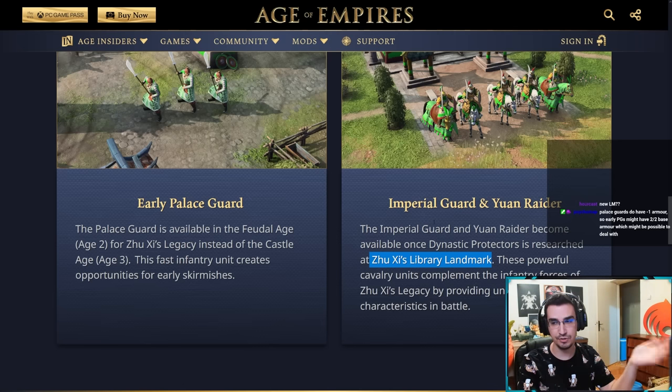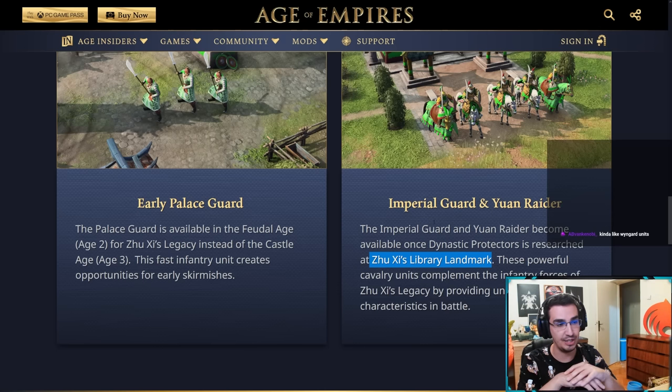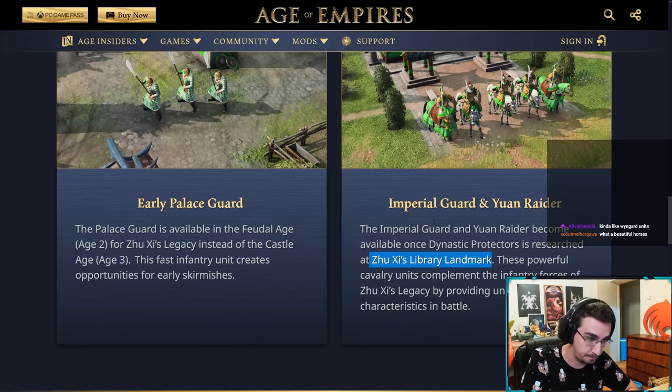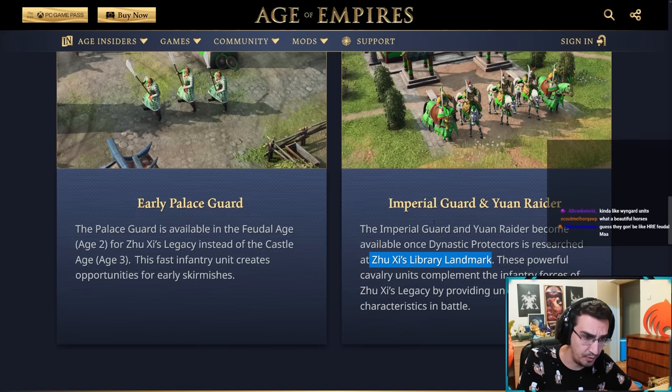Someone in the chat is asking about a new landmark — it's called Zushi's Library landmark, so that answers your question. These powerful cavalry units complement the infantry forces by providing unique characteristics in battle.